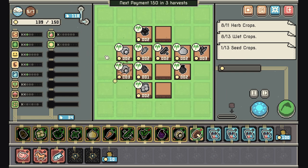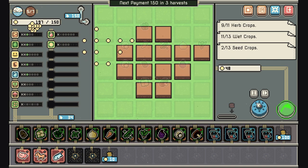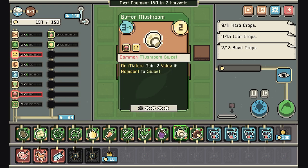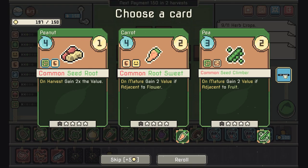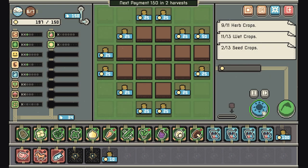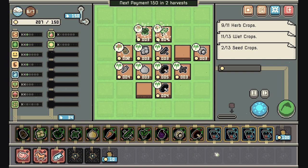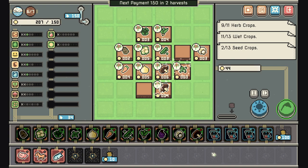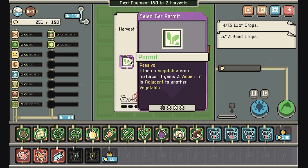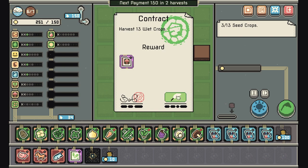We're gonna make it. I'm tempted to buy another slot — I'll buy it now and throw that in there; it's not that we need it but might as well put it to work. We're gonna make the money back pretty much every turn. Mushroom here, adjacent to sweet — you do need sweet. Just keep harvesting — we're gonna make the payment, that's the main goal. When a vegetable crop matures it gains three value, so we're trying to go for a vegetable-mushroom build.